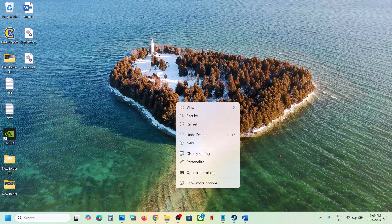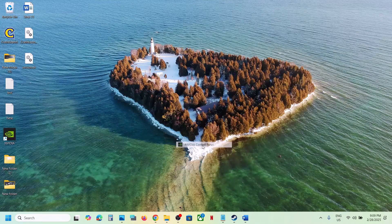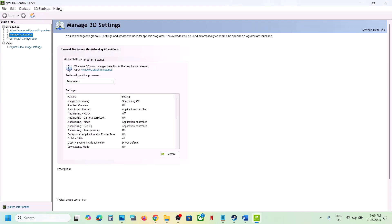The next step is to try debug mode in NVIDIA Control Panel. Right-click on the desktop, click Show More Options, then open NVIDIA Control Panel. Go to the Help menu at the top, find Debug Mode — if it's unchecked, put a check on it — and then launch the game and check.